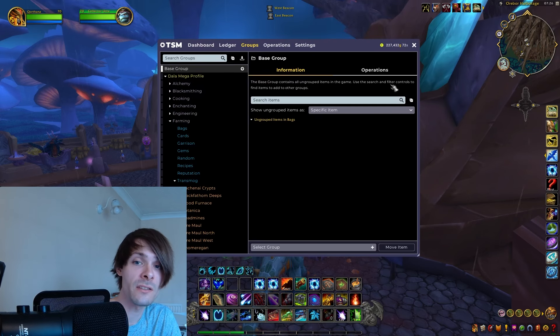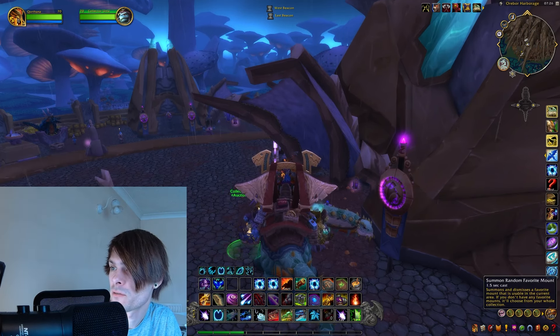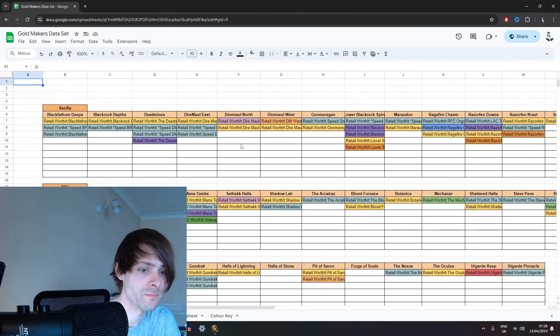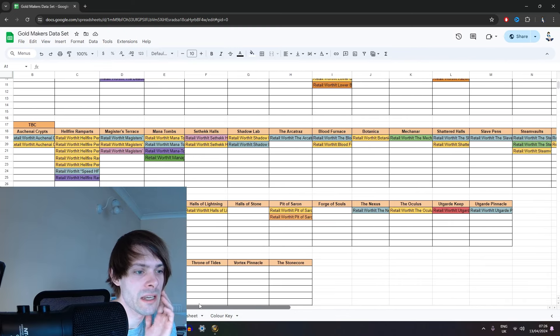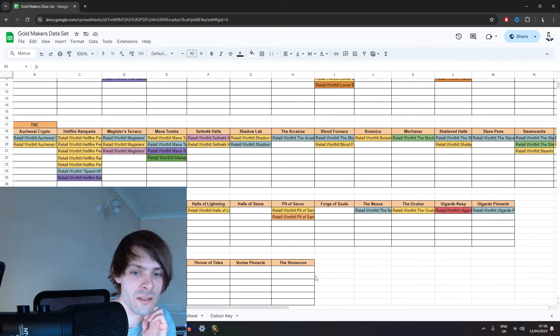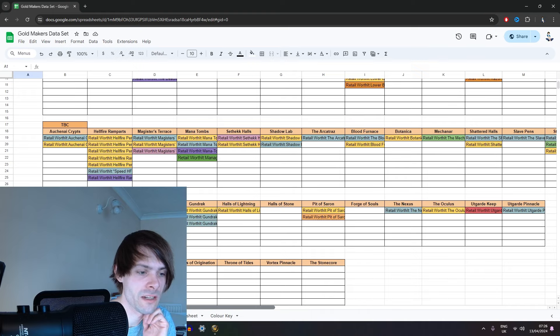Overall, not that much of a great gold farm. We do have one more farm in this area to cover — Malatam's been added to the list as well, and looking at everything else, Steam Vaults is done so we've got Slave Pens, Mechanar, and the Arcatraz still to do — that's three more days worth of content.